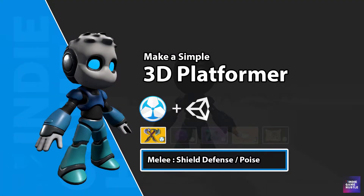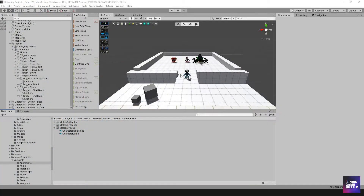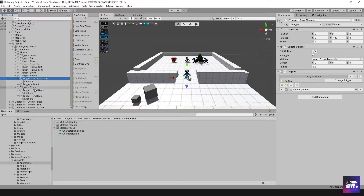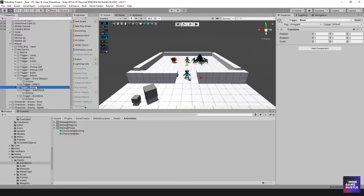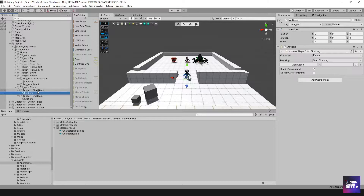Hey guys, welcome to Indie Game Hustle. My name is Charles, and in this video we're going to look at some examples so we can better understand how blocking works, how it works with defending, the idea of poise, and that sort of thing. But before we do that, I want to go back to our blocking trigger and set up the controller. I didn't do that in the last video.